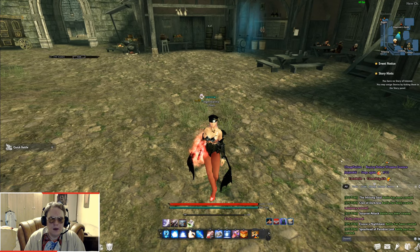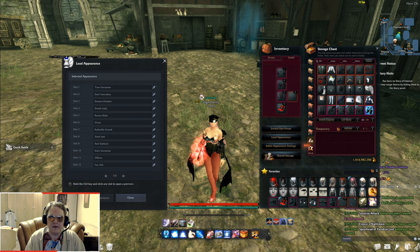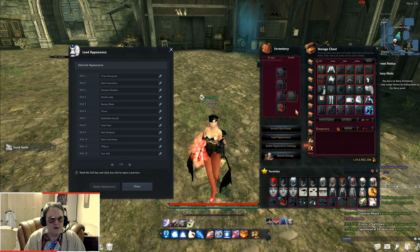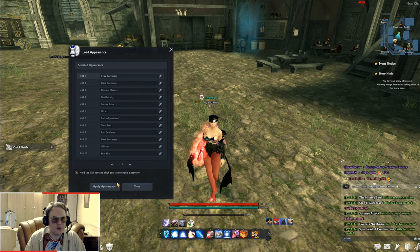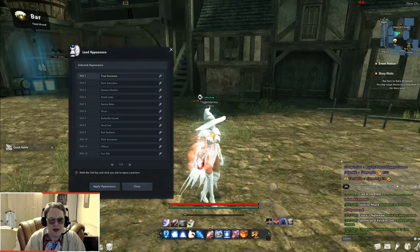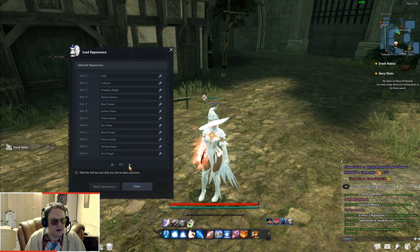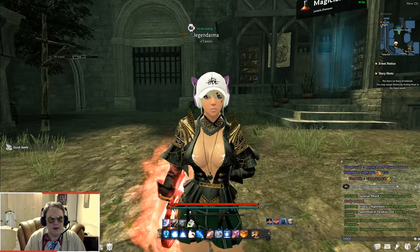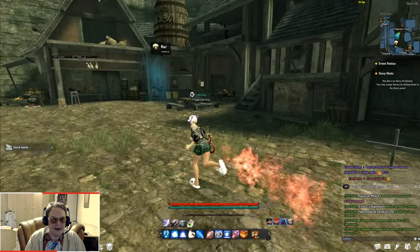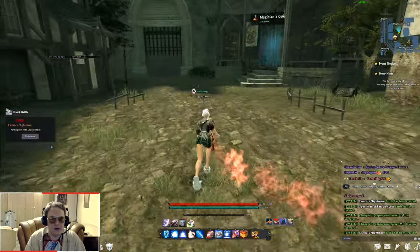Lastly, there's Load Appearance in town. This is where all the looks you created are stored, so you can switch to them whenever you want. I have a True Sorcerer's outfit saved — boom, instantly I change to what I have in that preset. If I go to preset 25 — 'I love my viewers' — bang, here's the outfit we created together, and I can instantly switch to it and raid with it.